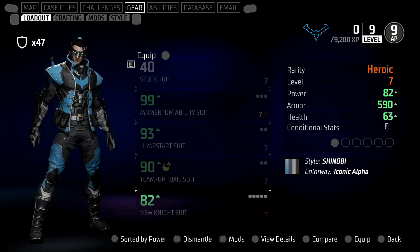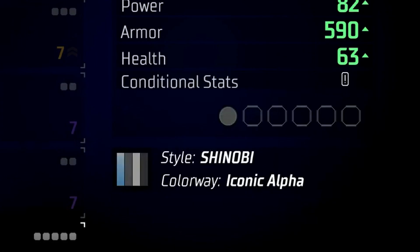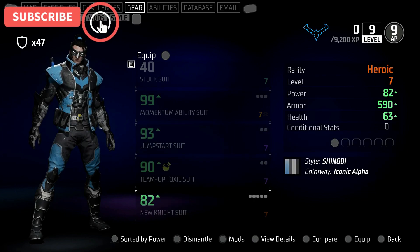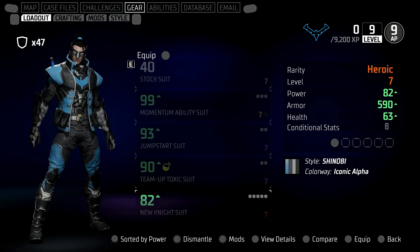The final suit for Nightwing is the new knight suit. What I'll point out is just below the conditional stats you'll see five different blank squares — these are mods. We don't really know anything about them at the moment, but different gear sets will have space for more mods, and obviously the one with more mod slots available will be the stronger gear set. That covers all the sets for Nightwing.